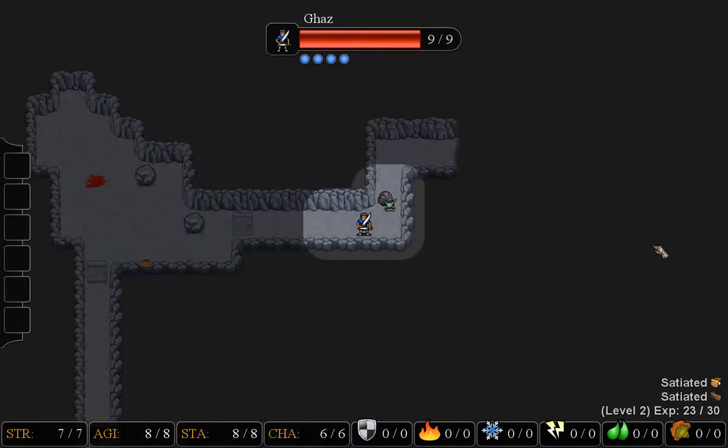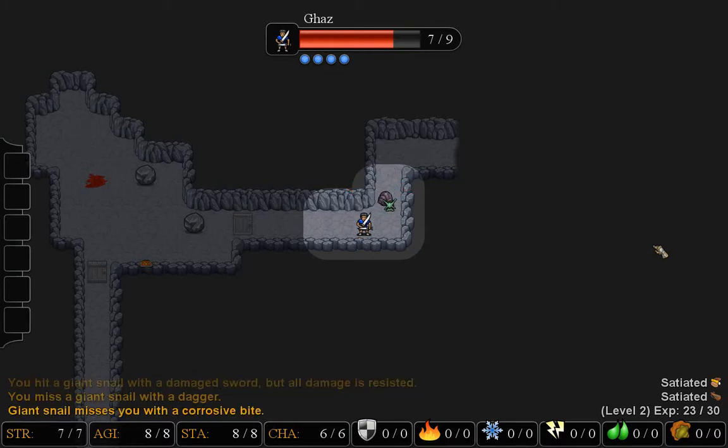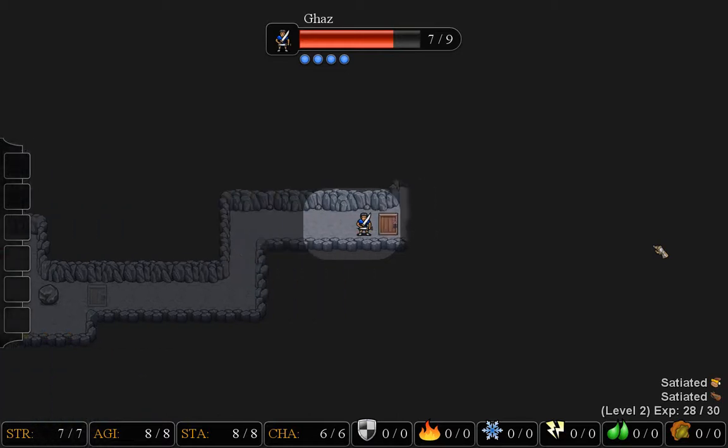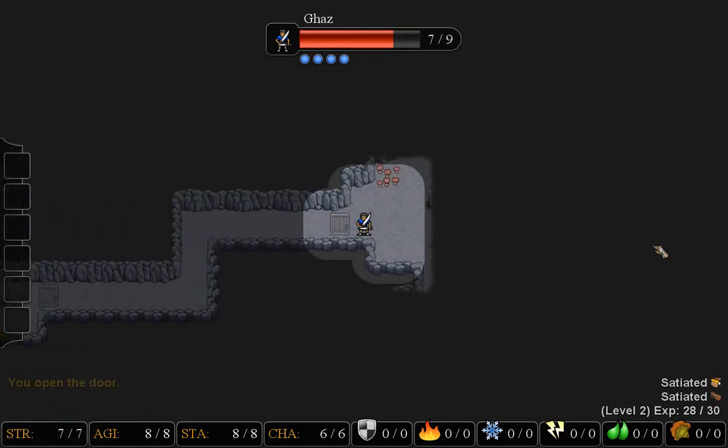You can search around — oh, it summoned a snail. You can search for traps and that sort of thing, but it's really awkward because all the controls are on the right side of the keyboard and special actions are on the left.